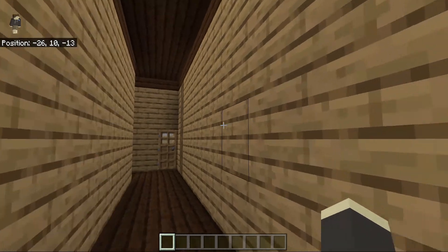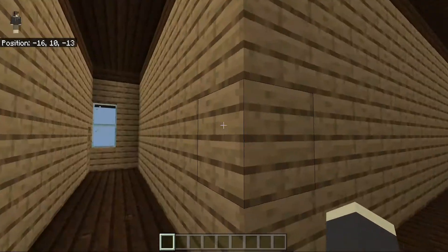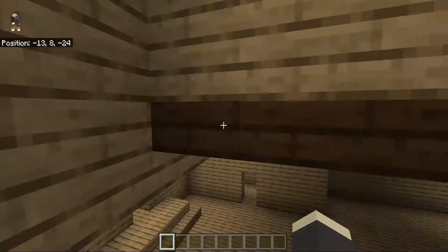If you're thinking that these hallways are looking a little plain, you can place some paintings in here — you can do that on your own. I'm not going to do that for this tutorial.